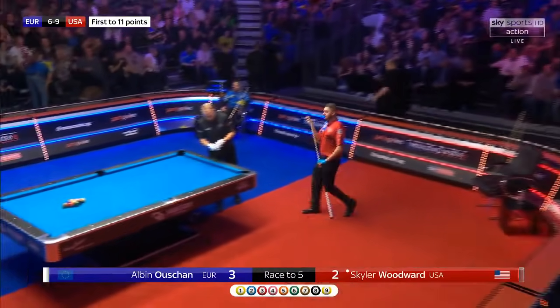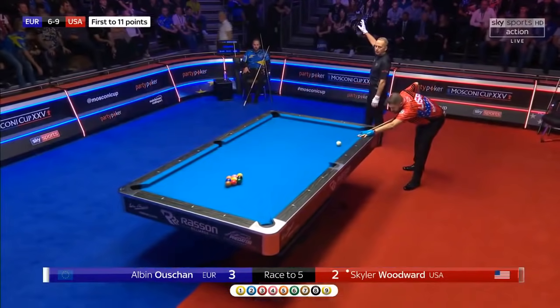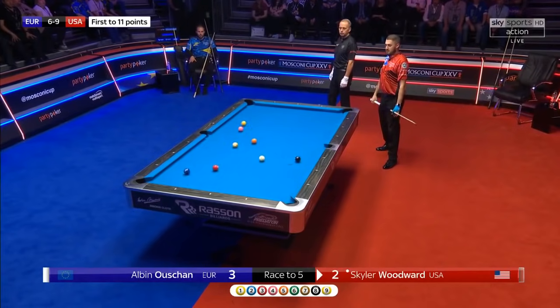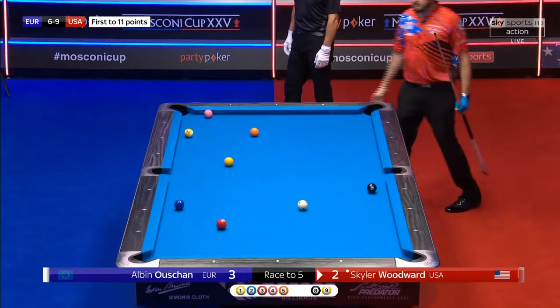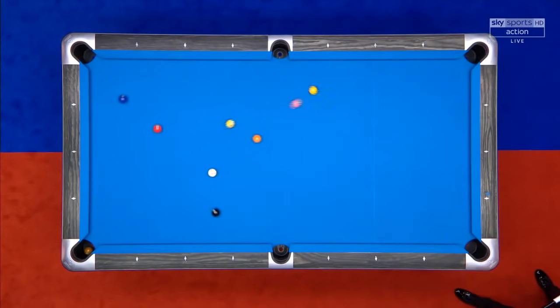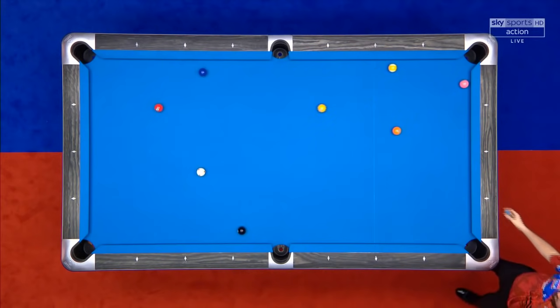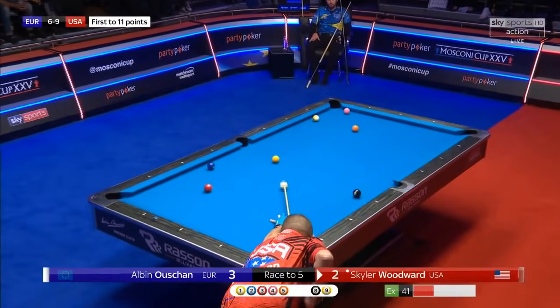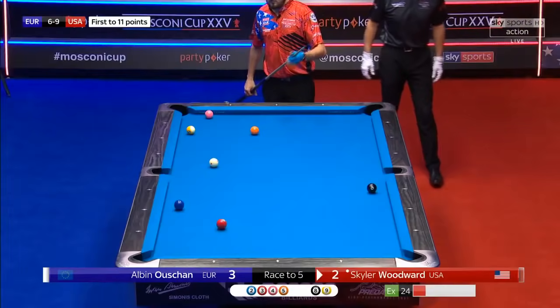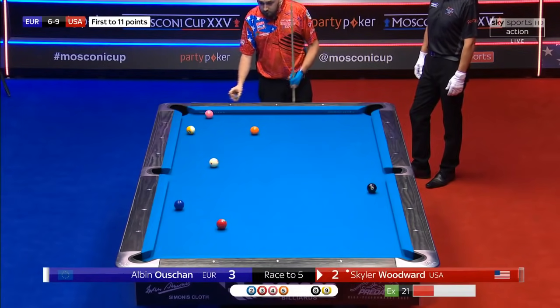Albin Ouschan, the former world champion, is kicking off pretty fine in his opening match. USA to break, trailing two racks to three. It's another rack where you look around the table and, playing at the exalted level which they are, you'd be surprised if it wasn't wiped up right here, right now.